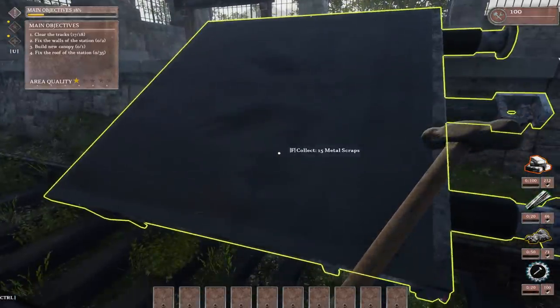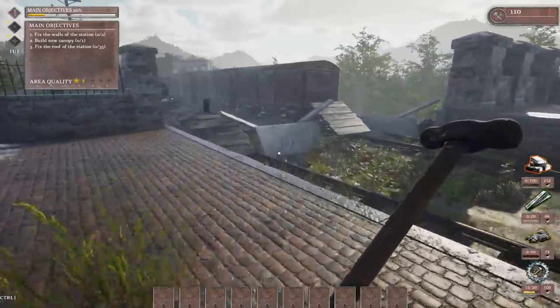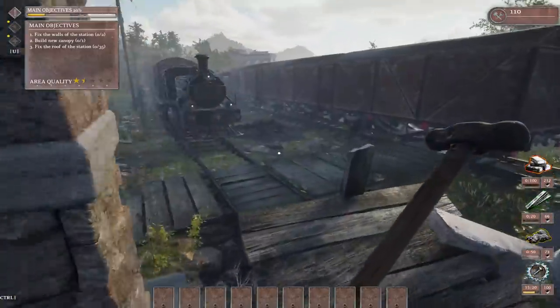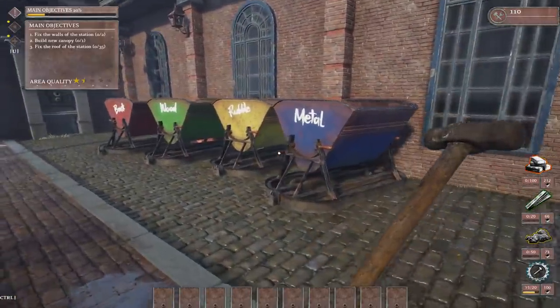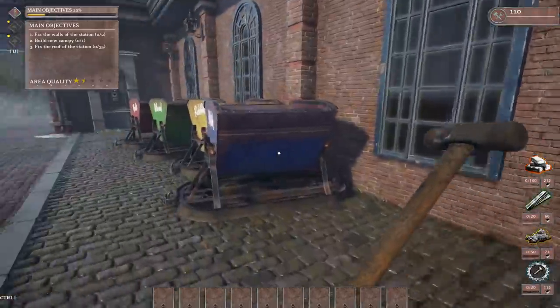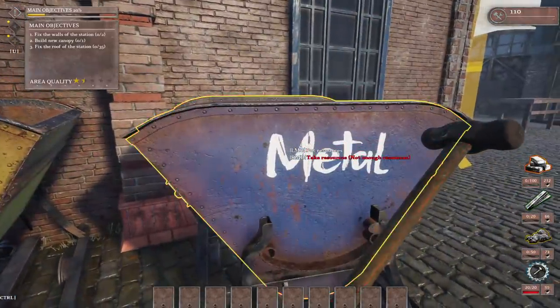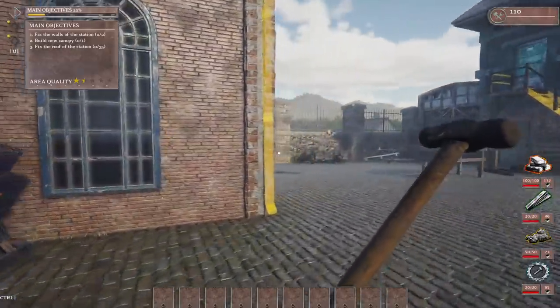Job one should be done once we do this, and indeed the tracks are cleared. Next up we have to fix the walls of the station, build a new canopy, and fix the roof of the station. So we should have the resources now. I'm going to grab some metal — actually we'll just grab a little bit of everything. I think each piece is a different type of storage.